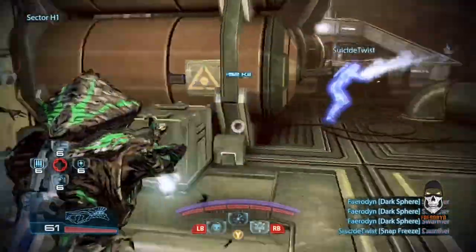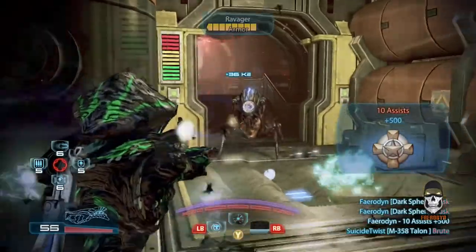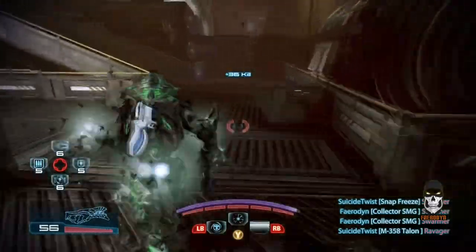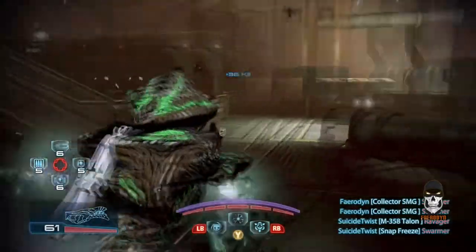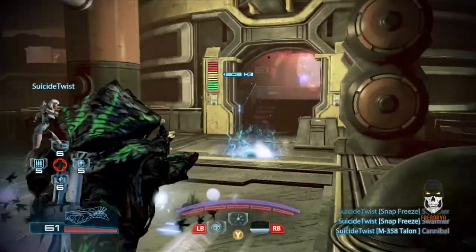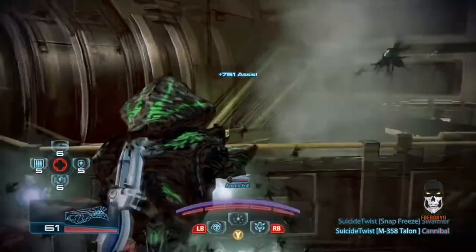Next up, Engineers. The Engineer class is a heavily tech-specialized class. As far as survivability, their health and shields are sort of in between the squishy Adept class and the tanky Soldier class. They can take a few hits, but you do need to play smart, especially on some of the higher difficulties like Gold or Platinum. You can't just run and gun all the time — you need to be smart about your attacks and stick to cover quite a bit.